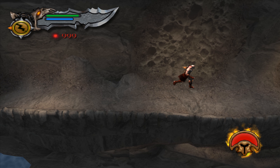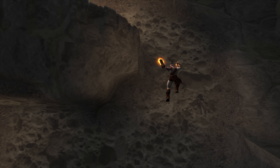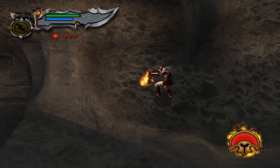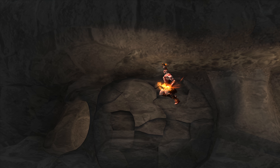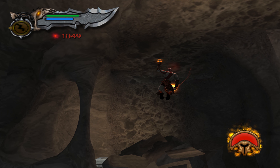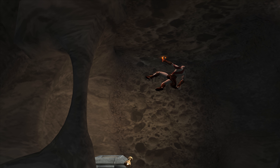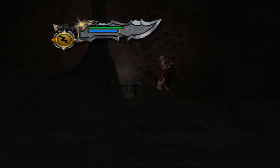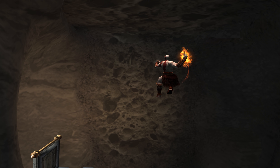Alright, yeah, I think it's this way — we'll drop on down. Nice, this wall looks a bit suspicious. Get a few whacks — there you go. And we've got another Phoenix Feather, and a magic upgrade. Alright, let's head back.